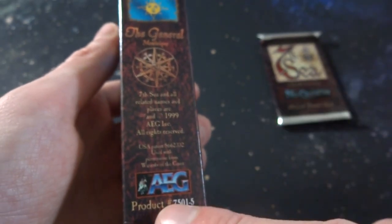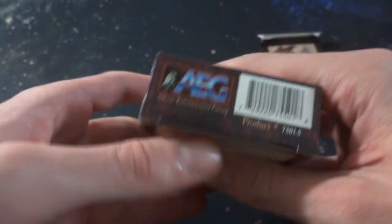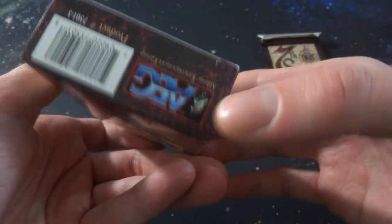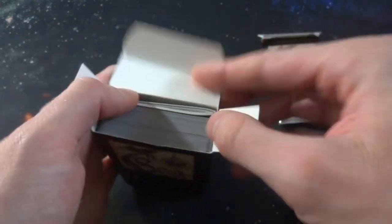The 7th Sea and all related names and places are copyright 1999 AEG Inc. AEG I believe is the company. This is the product number down there and I believe this came out in 1999. Again 7th Sea on the top of it - no idea what this retailed for back in the day, probably like seven bucks or something. Let me know if you ever played this game when you were younger. It says four players, and I'm not sure if this is for four players. No inner seal on this one.